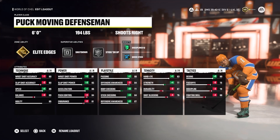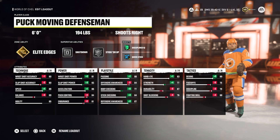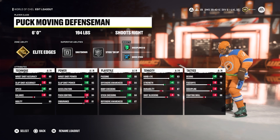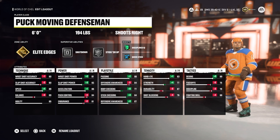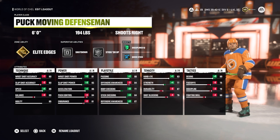Moving onto defense, the first build is going to be a 6'1, 194lb puck moving defenseman with Elite Edges, Shutdown, and Stick Em Up. I got this build from RedChamp, whose link will also be down in the description. The defenseman meta this year is definitely puck moving defenseman who can break up the rush quickly and get the play going the other way as fast as possible. This is a build you can use in threes or sixes, although I've found better luck with it in threes. The defensive attributes are alright, nothing crazy but definitely get the job done, while on offense this build is quite solid.